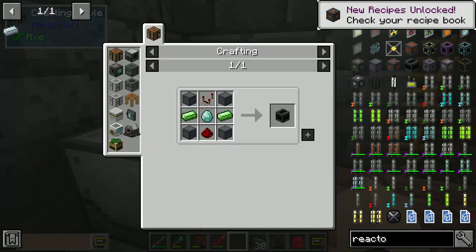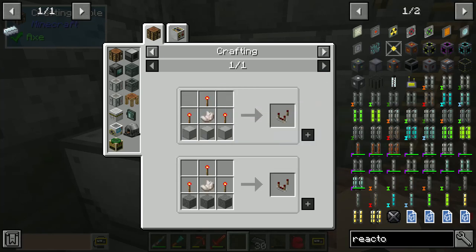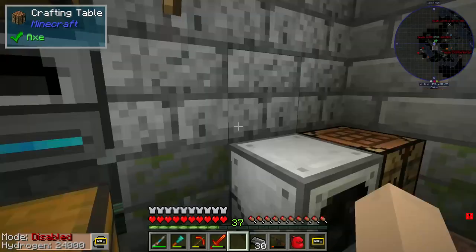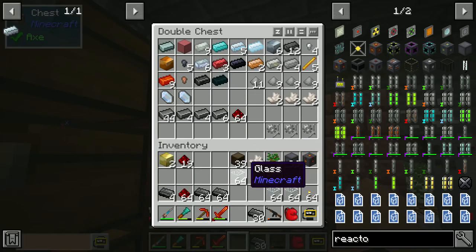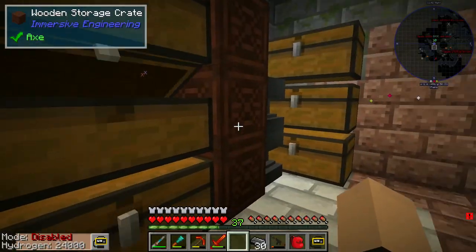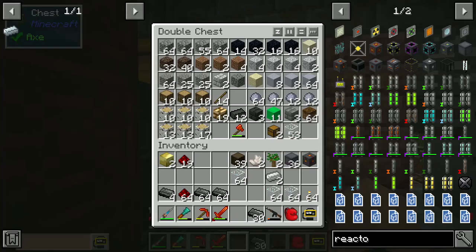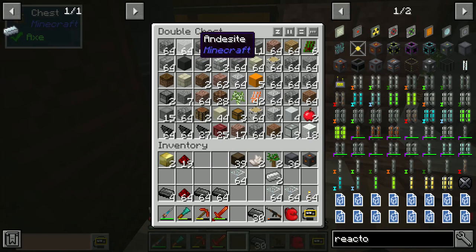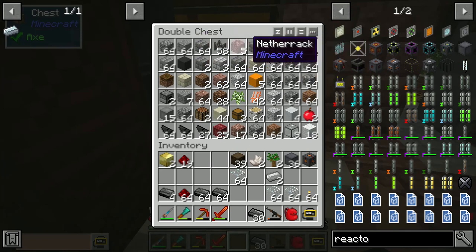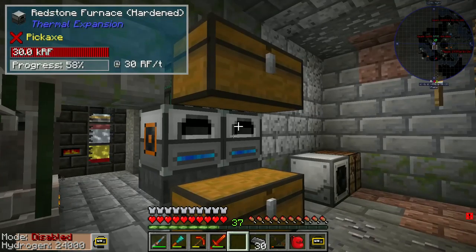Okay, so now we got the power port thing, and now we're going to make a comparator for it. Going in here to get some quartz, going to get some redstone — nope. I'm looking for stone right now, guaranteed. Yep, and I don't have any stone, so I'm going to go ahead and throw some in the smelter.